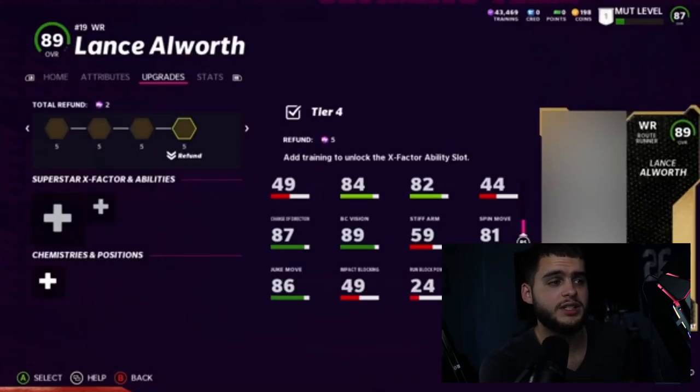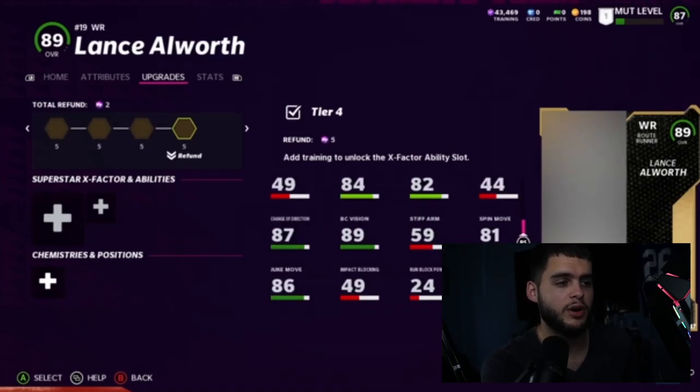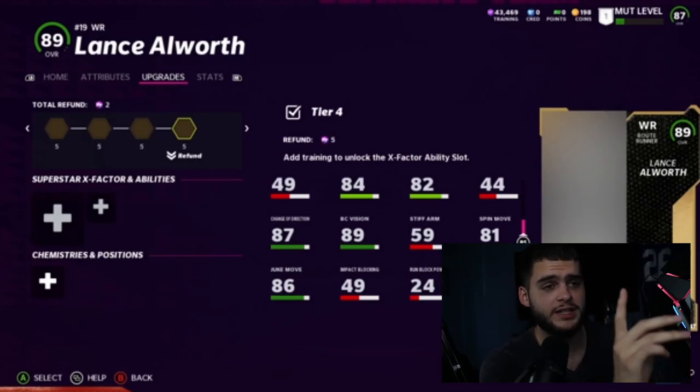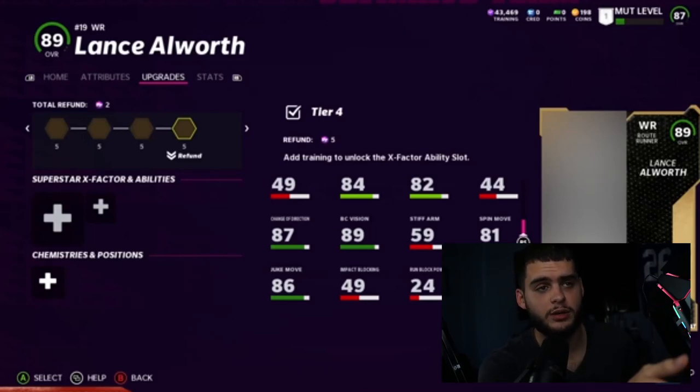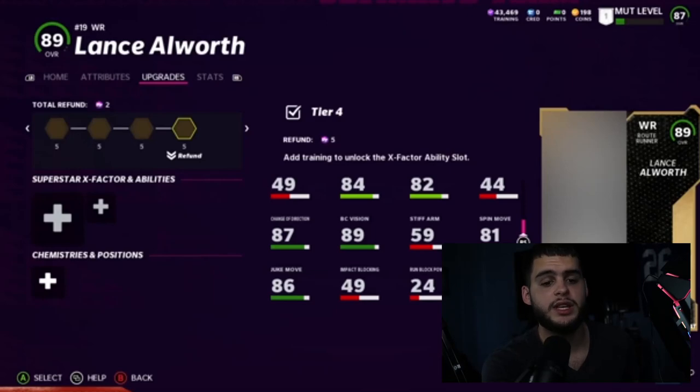My personal pick is going to be Lance Allworth, because he gets 88 speed and 89 acceleration, which means you can have him alongside Tyreek Hill and Jamar Chase — three of the fastest wide receivers in the game to start the year. He comes stocked with 87 catching, good awareness, good agility, good juking, good change of direction, and good ball carry vision. Just a great card overall. That said, it's preference — if you already have Jamar Chase, you may not need another receiver, so take the next best fit.